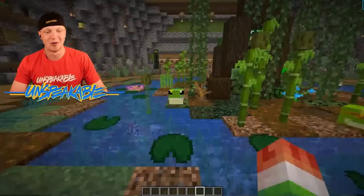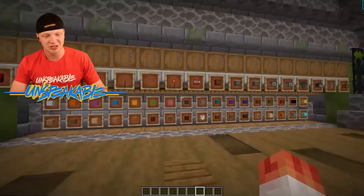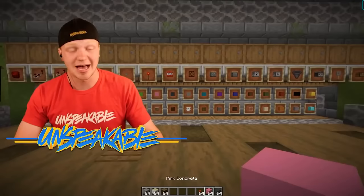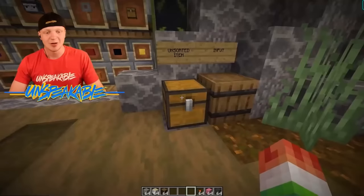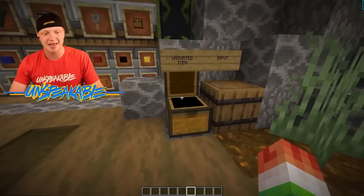There's a little pond and frogs everywhere. Over here we have a massive chest organization system that has almost all the blocks you need in Minecraft. I personally hate organizing all my items — well, this system will do it for you. You throw your unsorted items in the unsorted items chest, and then it will take all your items and put them in all of the barrels, all organized. Now that is efficiency.